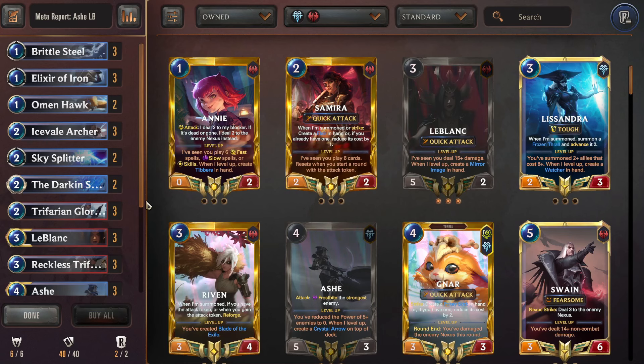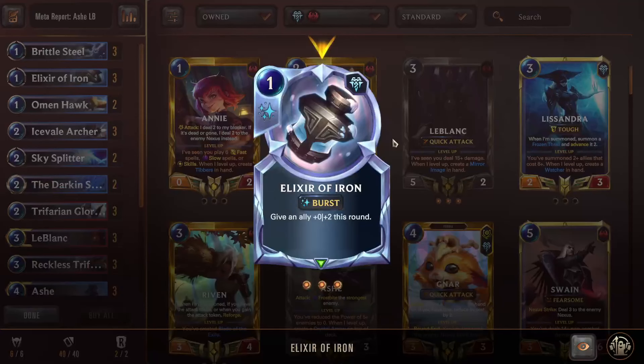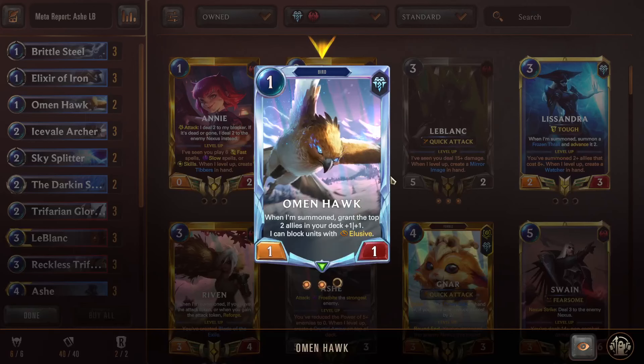This is another long-standing fan favorite deck — super fun, super good mid-range. You basically want to set up your board, have buffs in hand, contest the board, and keep winning combat. Very similar to a Demacia playstyle but with a lot more protection via Sky Splitter, Elixir of Iron, and the Frostbite mechanic exclusive to Freljord. Starting off, Brittle Steel Frostbites an enemy with three or less health — really good for trading and preventing elusive hits from dealing damage to you. Triple Elixir of Iron protects during combat and from Mystic Shot-type effects.